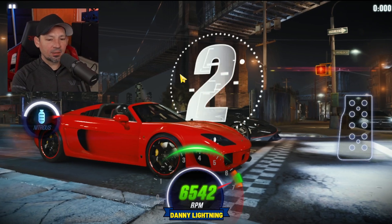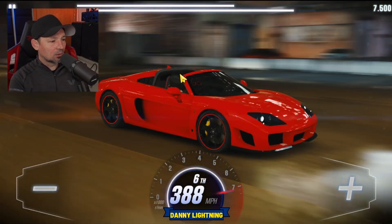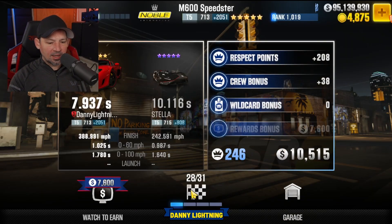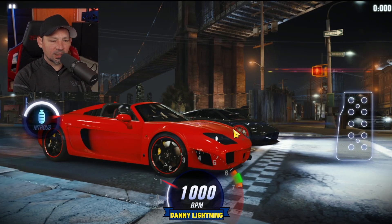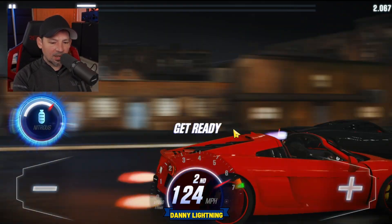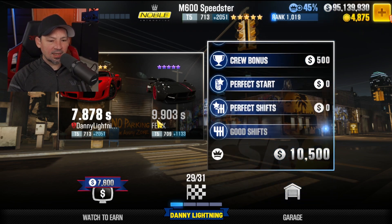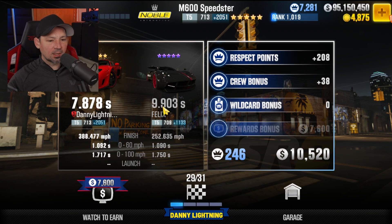Here comes the next race. I missed the kickback again. We beat him though — we got it good. Here comes race number 28. This should probably be the one that gives you the stage 6 part, so pay close attention to the time. I don't know if it's race 27, 28, or 29, but we'll find out. I keep screwing up the launch. That should be the stage 6 part — that guy ran a 9.903. So you're going to have to run about a 9.9 in order to get that stage 6 part out of this race.